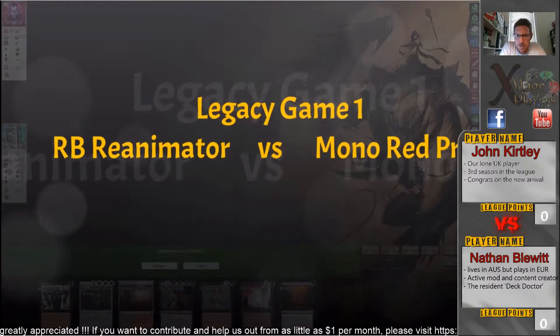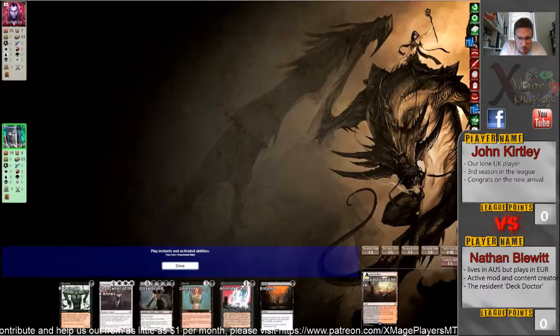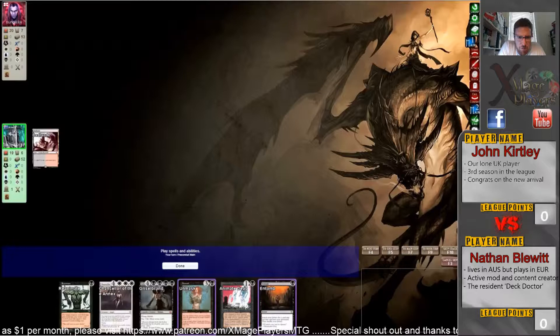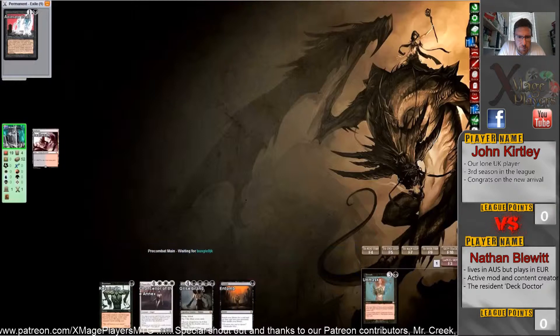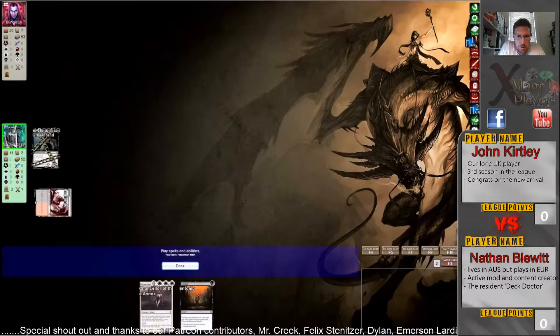We're going to Legacy — Red-Black Reanimator versus Mono Red Prison. Nathan's on the bandwagon with Reanimator and he's got the combo turn one. He can get Griselbrand and play it turn one. He Unmasks himself, puts Griselbrand in the graveyard, then reanimates it — and that's exactly what he's going to do. I think I would have gotten rid of the Entomb rather than the Animate Dead just in case it gets countered, so he can still go off again.